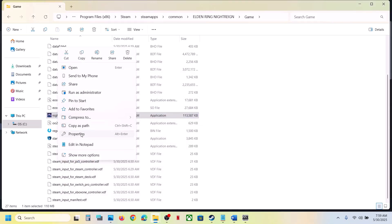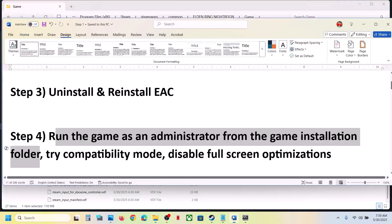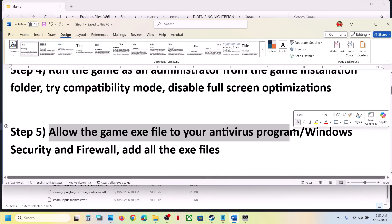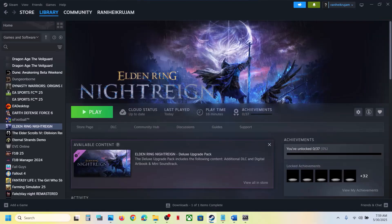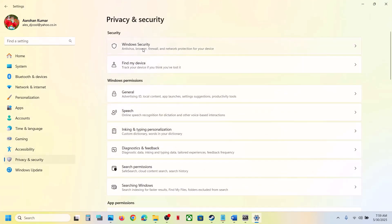Still not working — try disabling full-screen optimization as well. If none of these compatibility options work, uncheck all those boxes, hit Apply and OK, then follow the next step. The next step is to allow the game exe file through your antivirus program. If you have any third-party antivirus like Avast, Norton, Bitdefender, or McAfee — whichever you are using — add the game exe file as an exception.